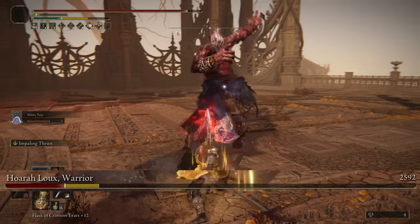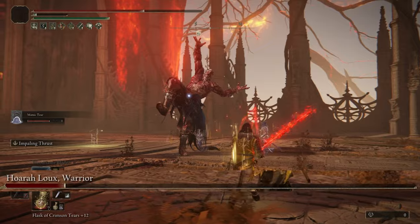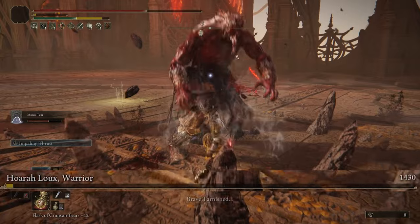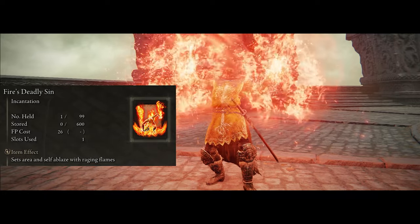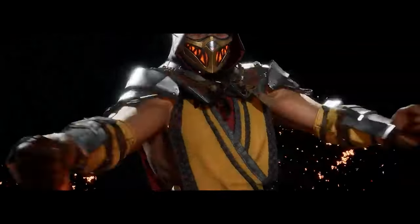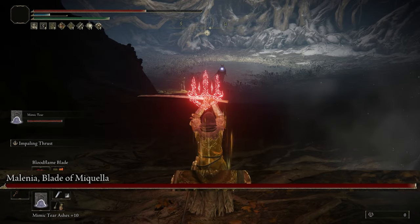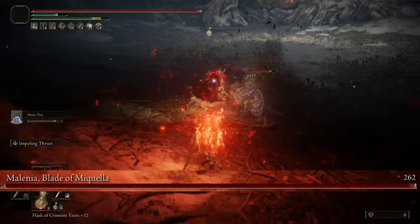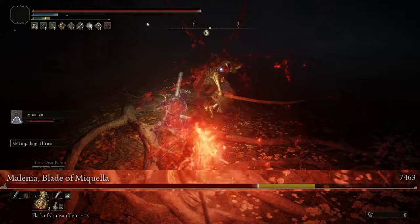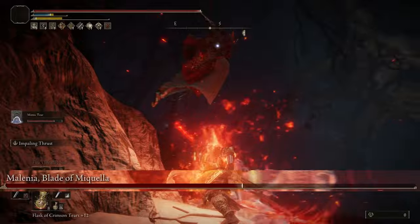Before I continue on, I do want to mention that there is a way to break the game with this build if you get stuck on a boss fight or something. Don't use this in PvP — it's only meant if you're playing alone. If you use the spell Fire's Deadly Sin to set yourself on fire, pretty much like how Scorpion does, and you have the spell Blood Flame applied to your weapon, whenever you stand around an enemy a blood loss will proc on them rapidly from combining Fire's Deadly Sin and Blood Flame. You're going to clap anyone you come across with ease.